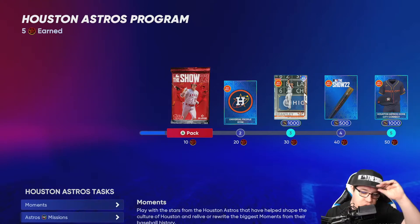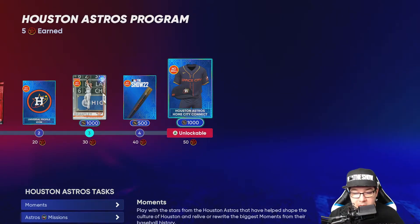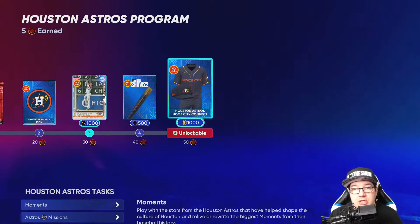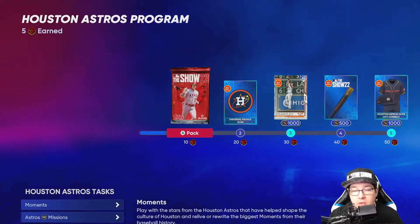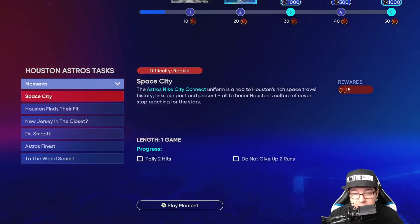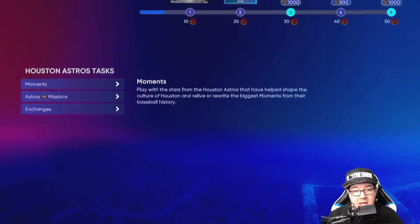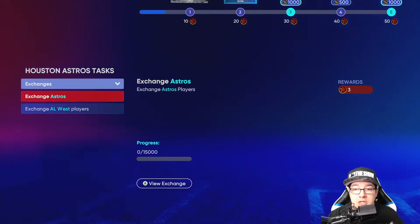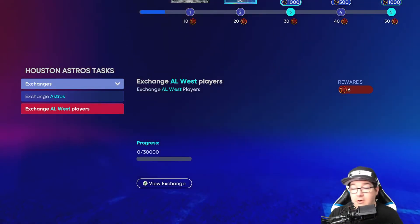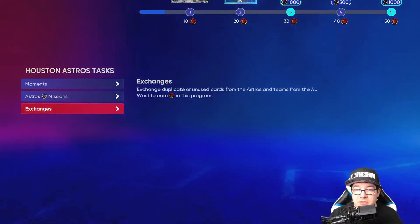You need to get 50 program points to get the Space City Houston Astros Connect jersey. The fastest way is to do the moments first — if you can do them all, that's 25 program points. Then if you want to do it quickly and are willing to spend stubs, do the exchanges. I don't do the exchanges myself because they're expensive, but they can get you 9 points.